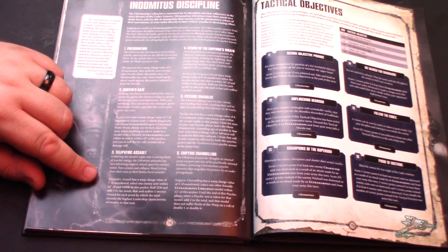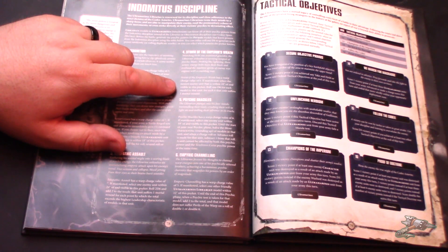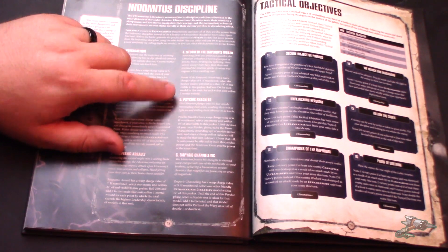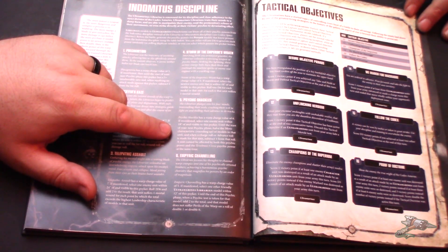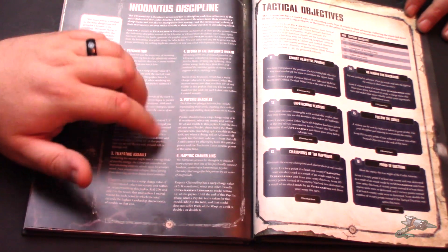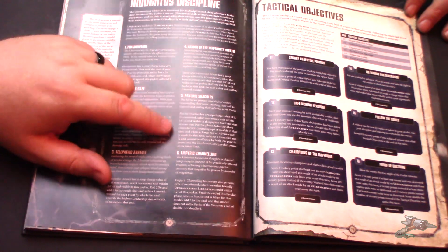Storm of the Emperor's Wrath — Warp Charge 6; select the nearest enemy unit within 18 inches, roll a D6 for each model in that unit, and on a six they take one mortal wound. Against a horde of orks with 30 models, that could be really brutal. Psychic Shackles — Warp Charge 6; select one enemy unit within 18 inches. Until the start of your next psychic phase, halve the movement characteristic of models in that unit, and subtract one from charge and advance rolls for that unit. A unit cannot be affected by both this and Tenebrous Curse at the same time.